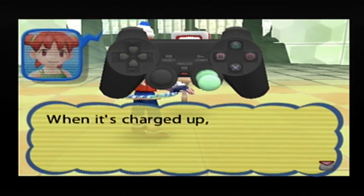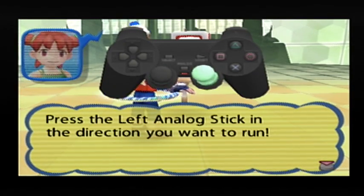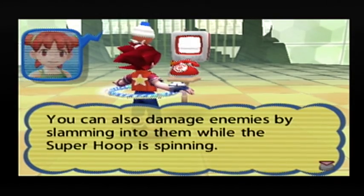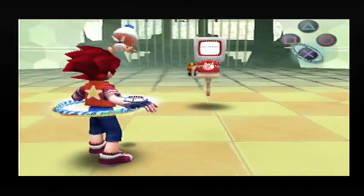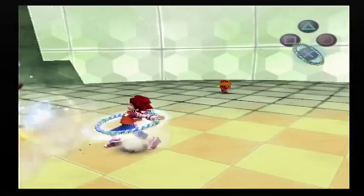When it's charged up, press the left analog stick in the direction you want to run. You'll zoom off in a flash. You can also damage enemies by slamming into them while the super hoop is spinning. Try it on those enemies. Alright, so we can run into enemies to hurt them, and it's a good old time.